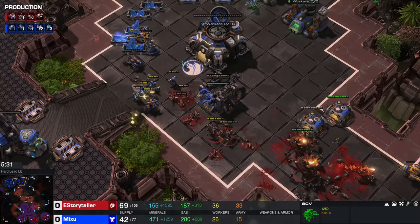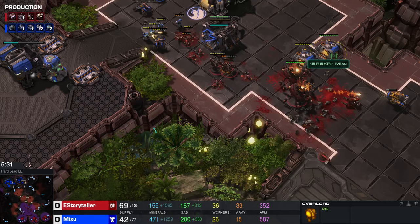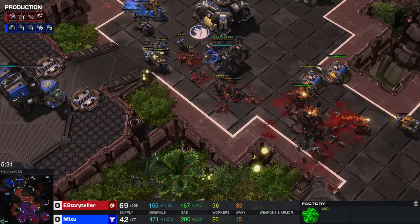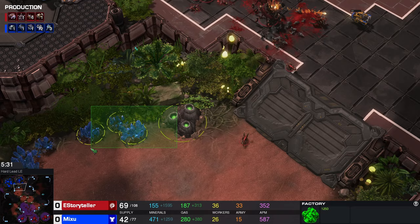You should focus first on making sure he doesn't build bunkers — target the SCV building it. Also focus down siege tanks, liberators, and turrets with your ravagers. One thing I did wrong in this game: you also need an overlord somewhere near the natural or ramp, because if he places a siege tank on the high ground you can't shoot it through the fog of war. That's why you always need to bring an overlord close to that point.